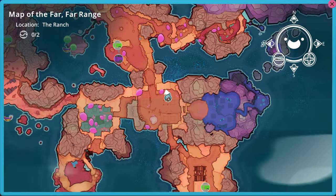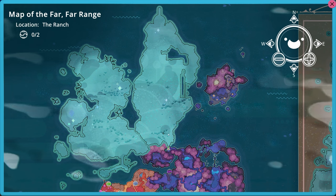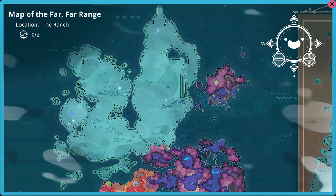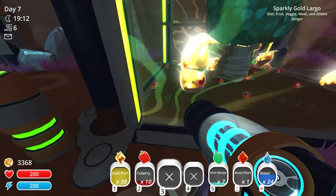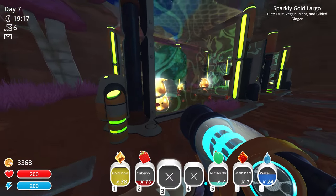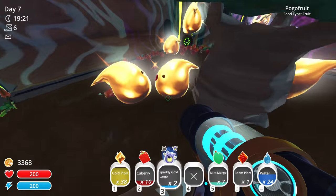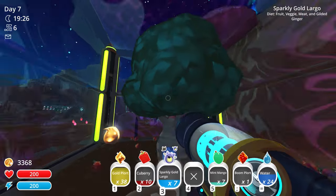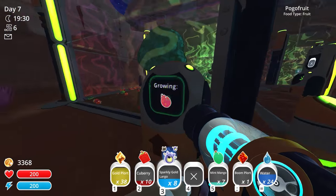I could put these guys in storage until we get the splitter slimes over in the ruins - I think we just need one more slime key for that area. Once we get the splitter slimes, we can split these into a pink and a gold slime. For now, we could convert the rock slimes and change this pogo fruit tree into a heartbeat farm.